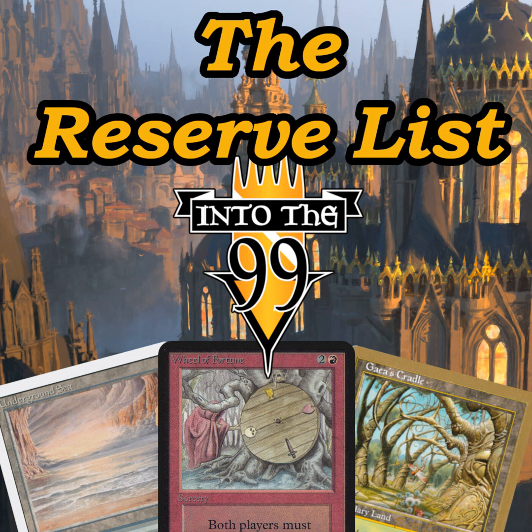So what year did this list get introduced? 1996. And then it's been revised. They put this list into place three years after they started printing cards. Before we get into that, I did want to touch on the functionally similar part. Functionally similar to them means like the Kaldheim Snowlands, like the Duellands, are not functionally similar to the normal Duals, so they can print them — they come in tapped, which means they are not as strong.